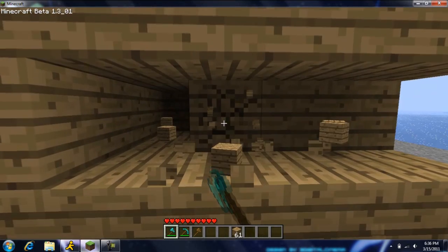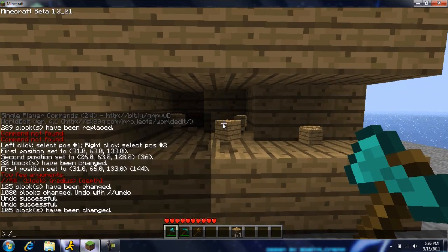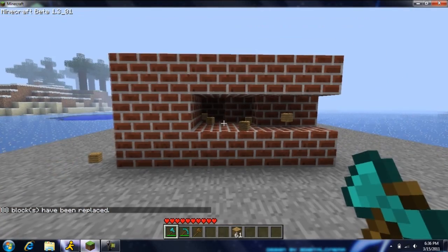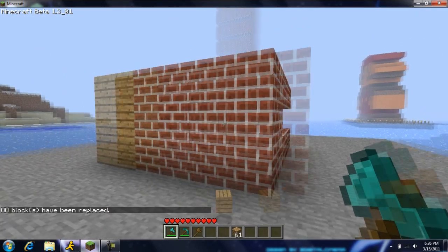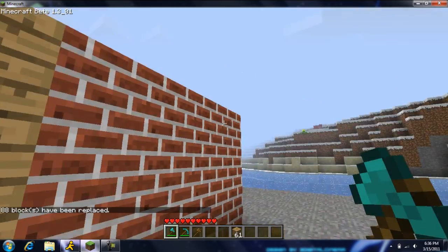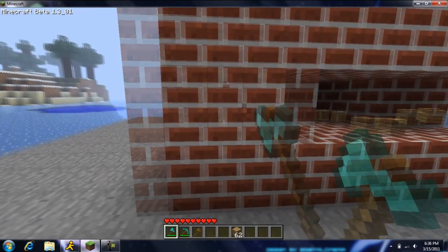Here's another one I like. You can type --replace near here, and set a radius — let's say 5, because you don't want it to go too far. Then say 'wood' to replace wood, and replace it with brick which is block 45. Now look, it just changes it all to brick. I only did a radius of 5, that's why not everything changed — if I'd done 10 it would change more. And that replaces it.